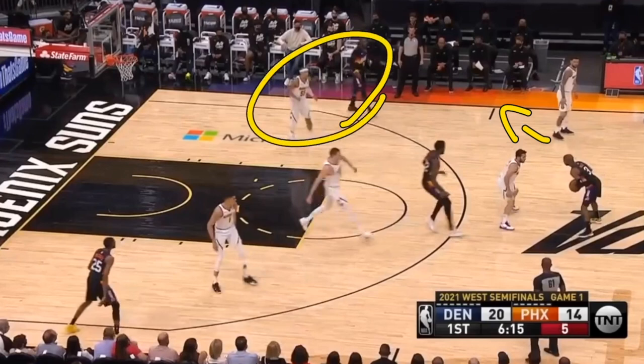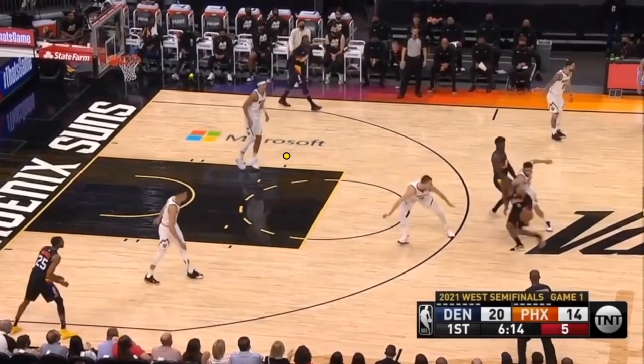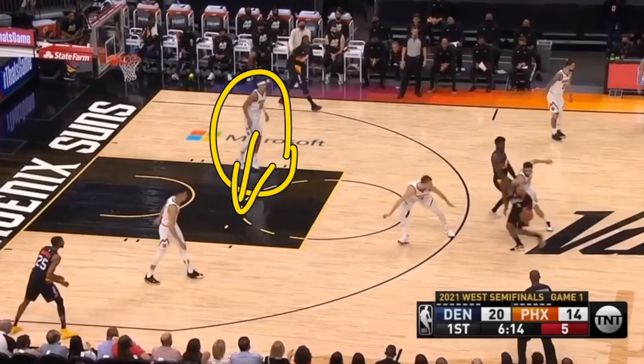He is really checking out what's happening with these two players. DeAndre Ayton is coming up for that screen and roll, and Chris Paul wants to use that to draw down this defender.